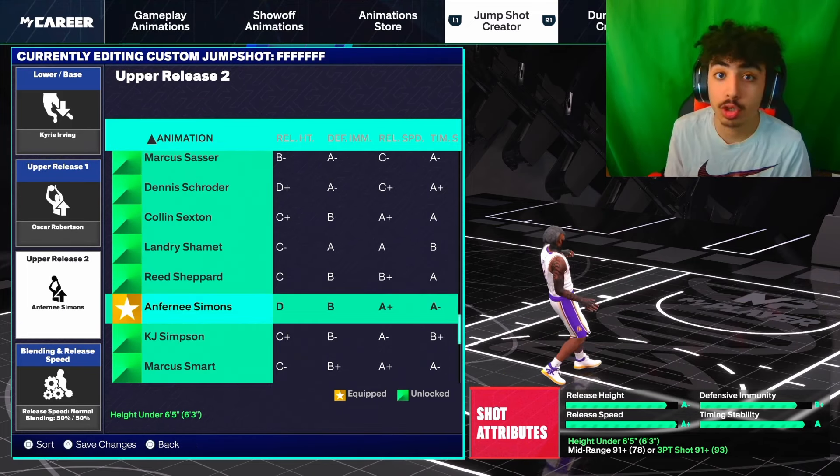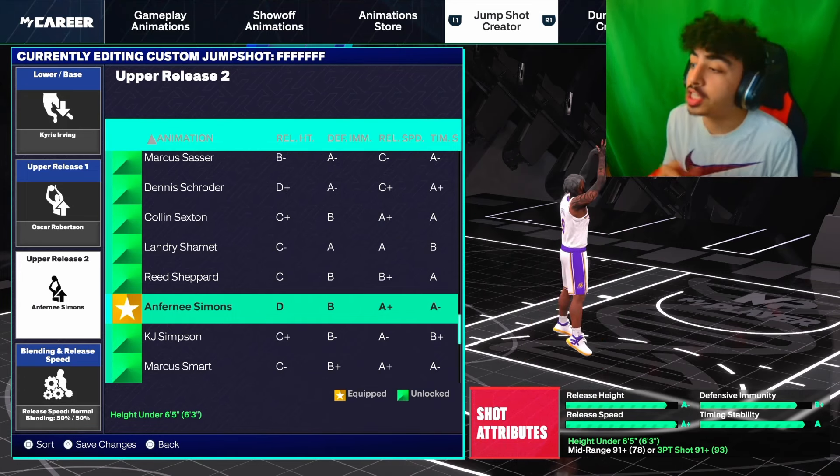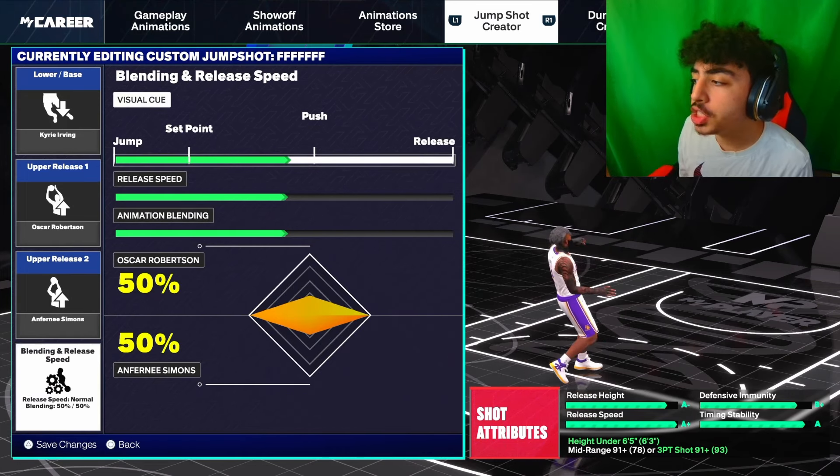For upper release two, you guys want to go with Enfernee Simmons. Again, another good upper release. I can't really talk too much about the releases — this is just one of the best jump shots I've ever used.